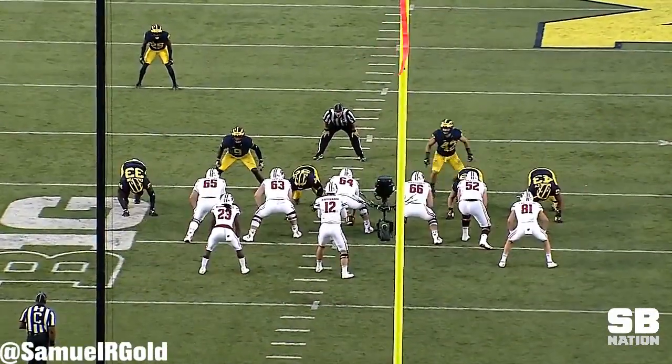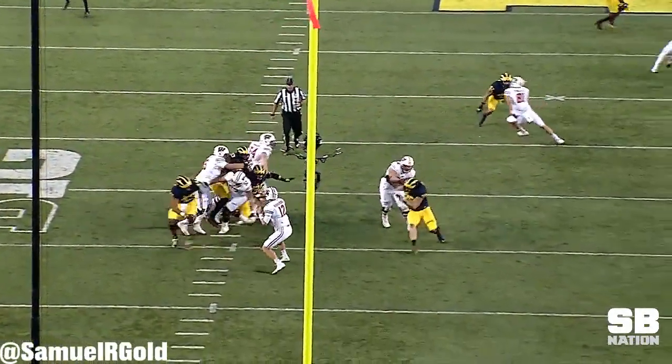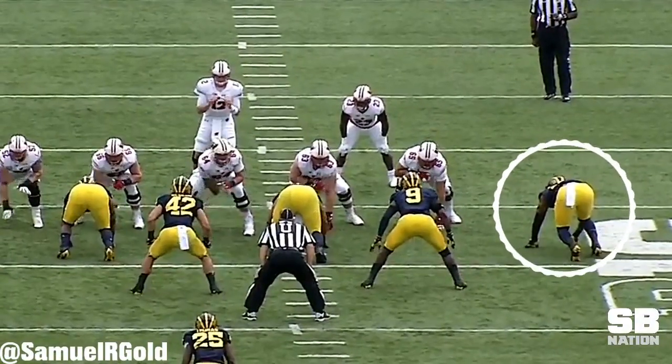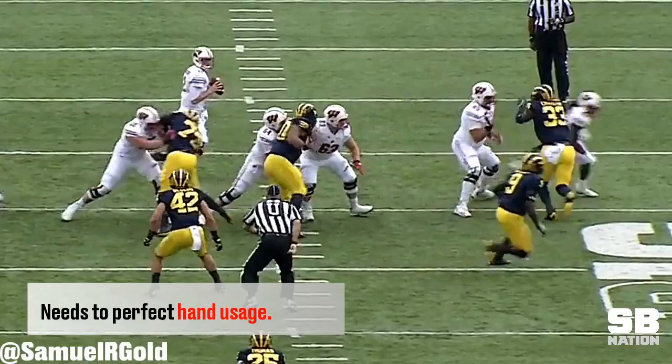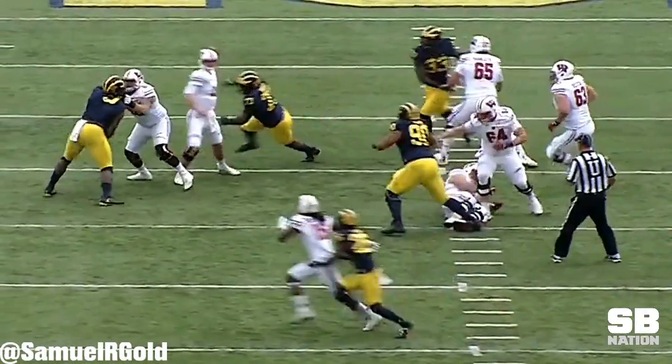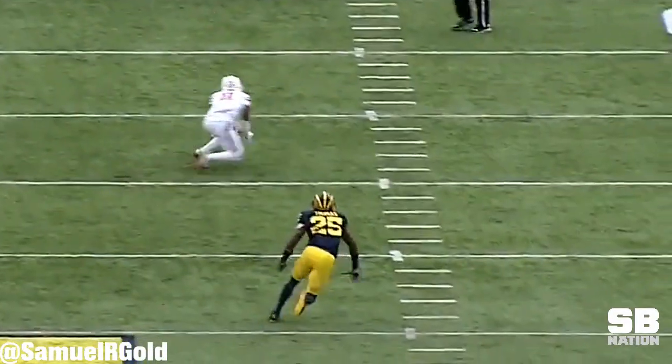Ramczyk used quick feet to mirror the spin move inside while the rest of the pocket collapsed under Michigan's pressure. In my opinion, if Taco can perfect his hand usage, he could make for a good edge rusher. On this play, he misses his downward swipe, allowing Ramczyk to round the corner and take him out of the play.